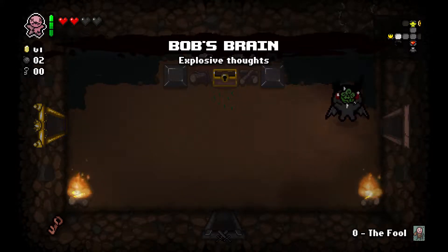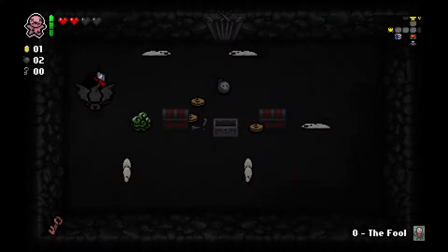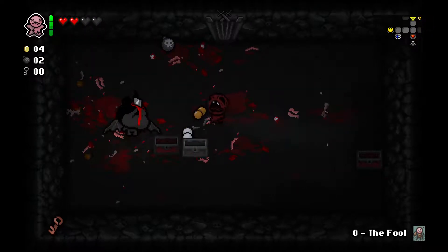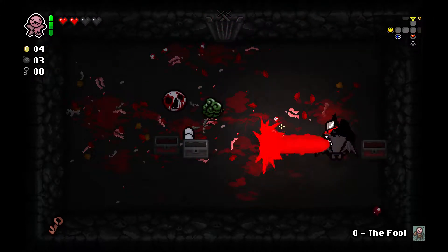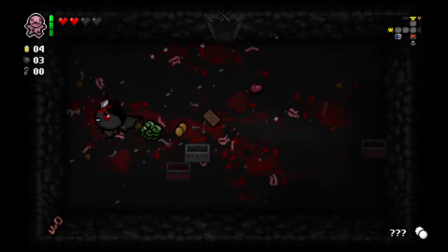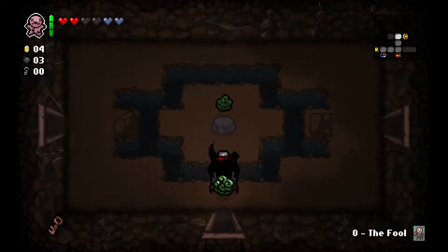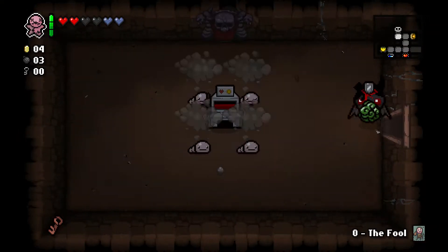You know what, screw it. I am creating my own challenge here — we are going in with two Bob's Brains. I wonder if that other one's still there or if it changed. It just sucks that if I had taken Bob's Brain earlier that could have been like another good item — could have been Cricket's Head, could have been anything. And it gives me two — for crying out loud.